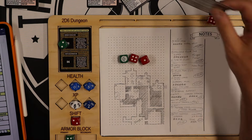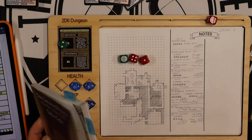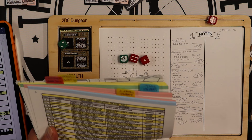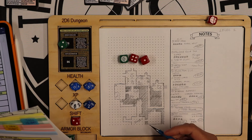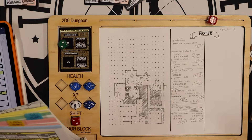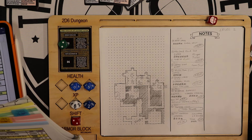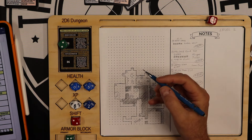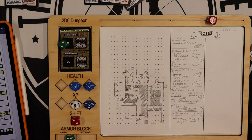Nothing else in the canteen. The doors are wooden — I check if they're locked. Only reinforced and metal doors get locked on a 4+, so these are unlocked. Let's go west through this door.